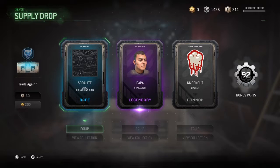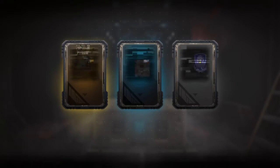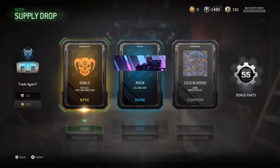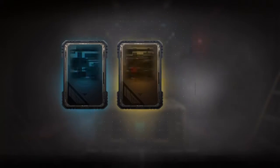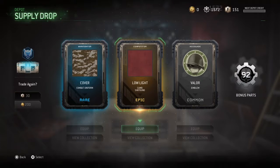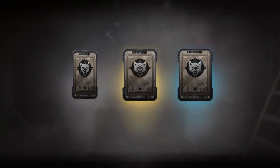Pretty dope looking camo here on the machine gun. That's definitely going on my RPD. You should get something good here — alright, you got something good. Now run along and play with your new toys. I have that camo for something else, but not for shotguns. I don't use shotguns, but it's whatever.